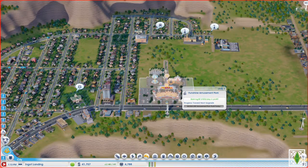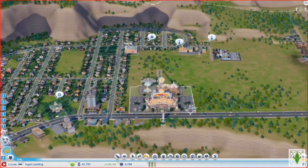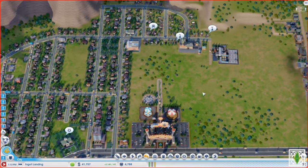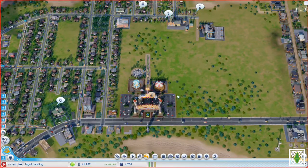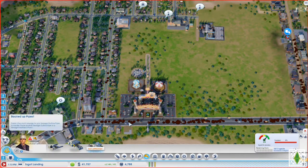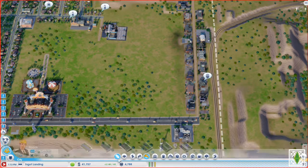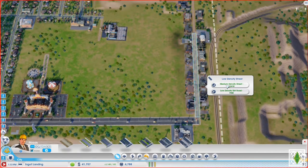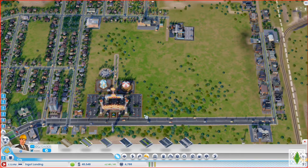Hello and welcome back to my channel. In today's video we will be playing part 15 of SimCity. Back to pipes — all the sewage is going down this one street. To solve that, just upgrade that pipe.